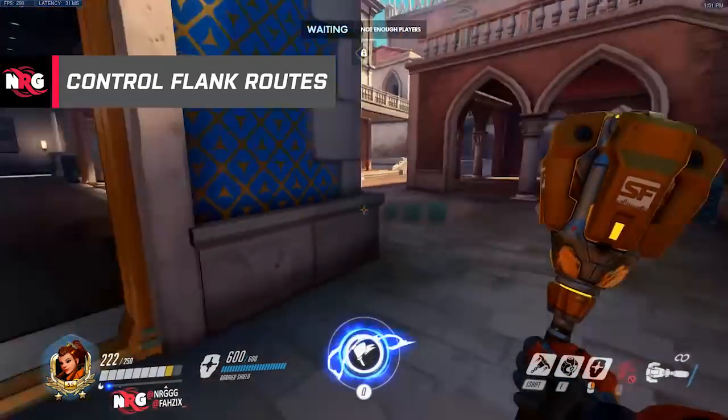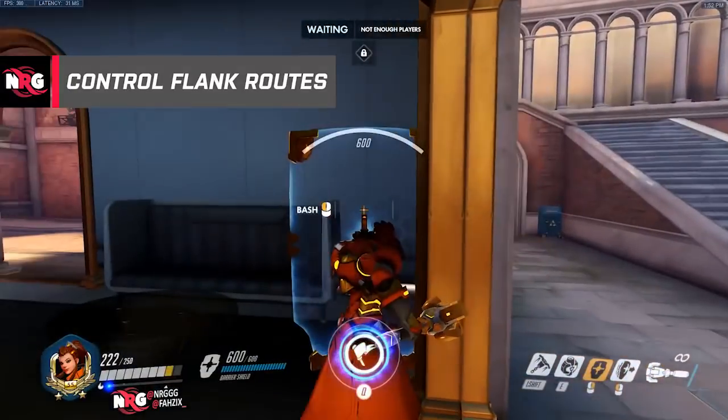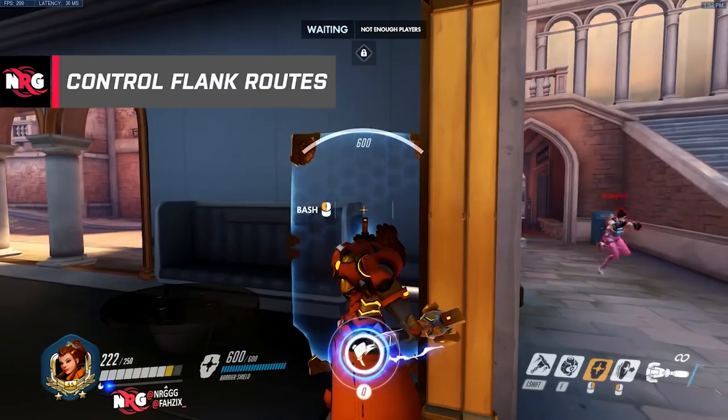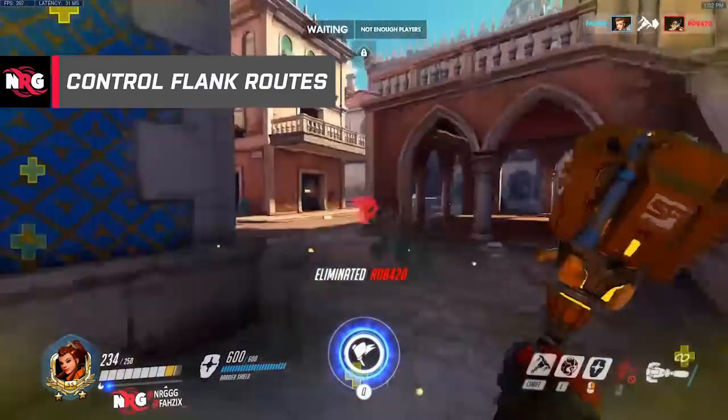If you want to control a flank route and you know the Tracer likes flanking a lot, you can come here with Brigitte and use her shield as a way of staying around a wall. So when Rob comes to flank, we can do the combo on her and she won't even see it.